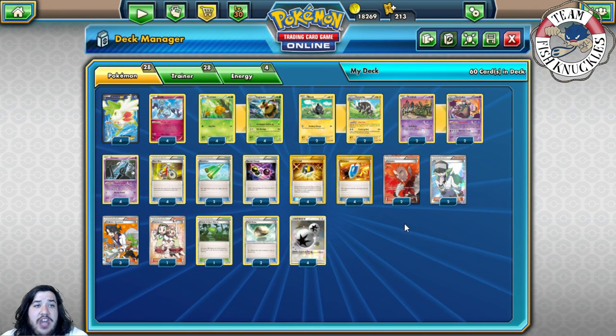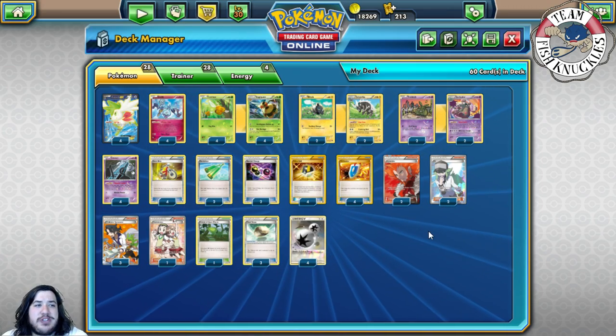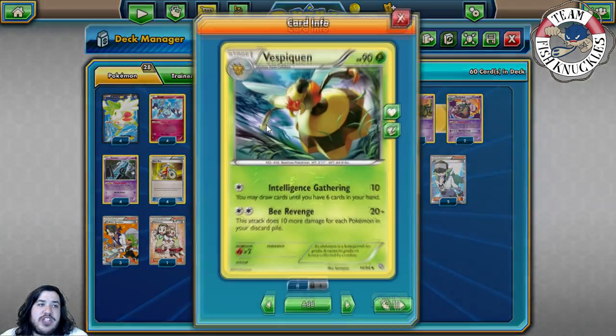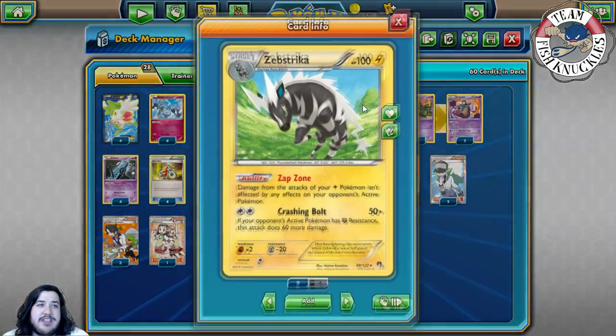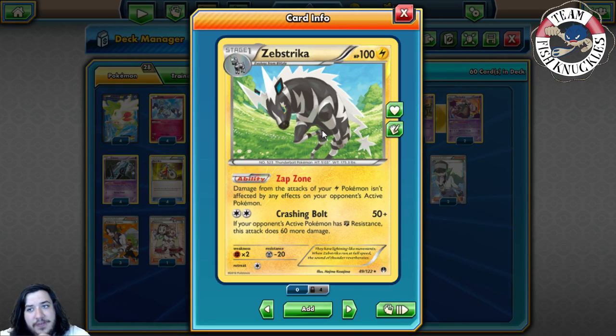Let's go over this deck and see why it's so strong even though Battle Compressor has been rotated out. First off, we have to look at Vespiquen. Vespiquen has Be Revenge — it does 20 damage and 10 more for each Pokémon in your discard pile. So if you have up to 60 Pokémon in your discard pile, you can do 180 damage and take a knockout. Our next attacker is Zap Strike, and both these guys combined are going to destroy Yveltal/Garbodor.